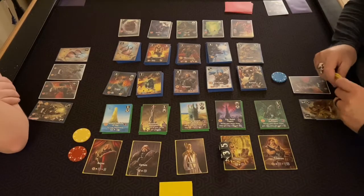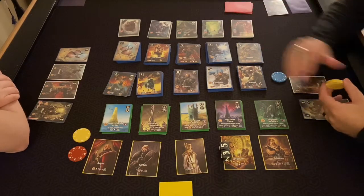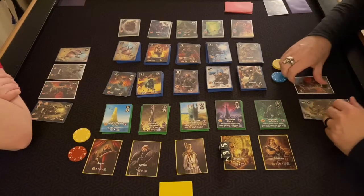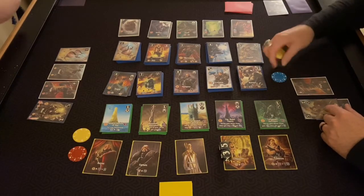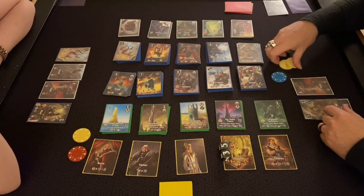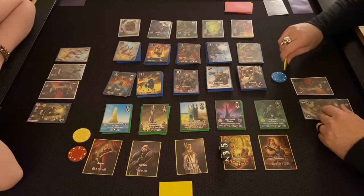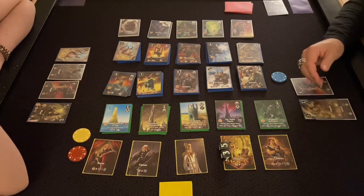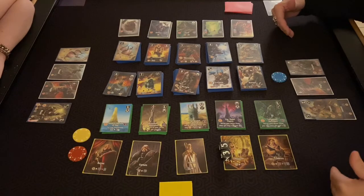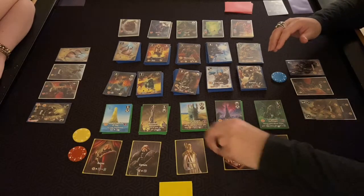This is basically the fantasy version of Machi Koro — Danny's never played that, I've played it once. Machi Koro is basically cities with a bread farm and woodland, doing the same mechanic. These guys literally ripped it off with a fantasy theme. I have two or three gold technically. The wizard is good but he's always expensive. I'll buy a champion for eight.